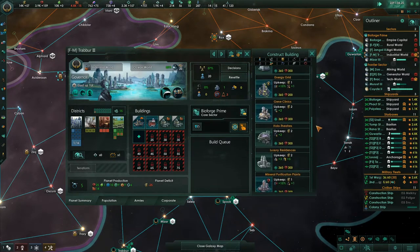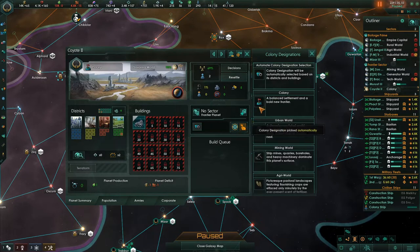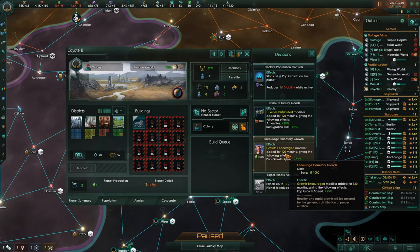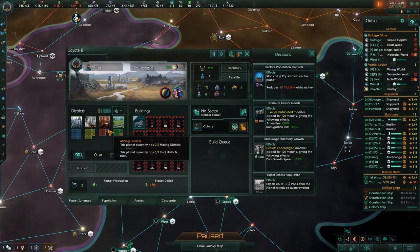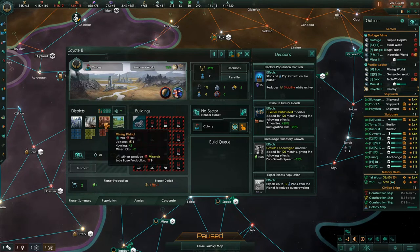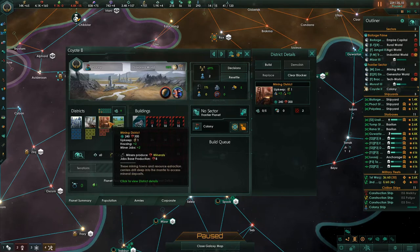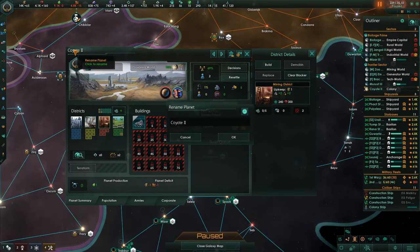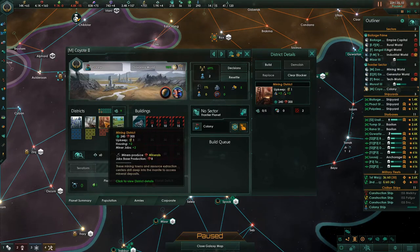Here we are on this planet — we still don't have the tech. Colony established! Let's pick the colony designation — I'm not going to distribute luxury goods, I'm just going to encourage growth. This planet is ideal for energy, although there's a bunch of mining here too. Considering how king minerals are, I think I'm just going to make this a mineral planet. There's not a lot of overall districts — if I grab all five mining ones, I have four left for city districts. Let's do this as mining. Minerals really are king and you kind of have to stay on top of that.